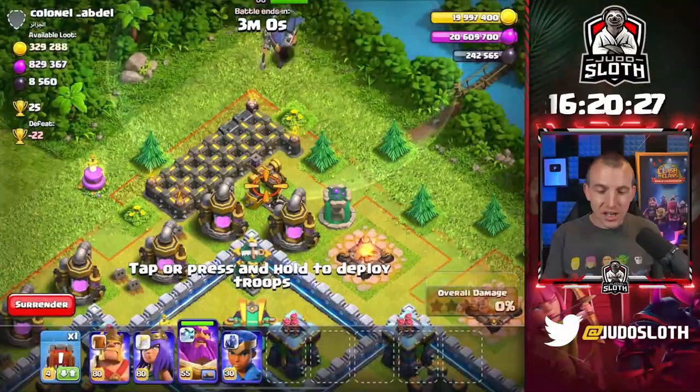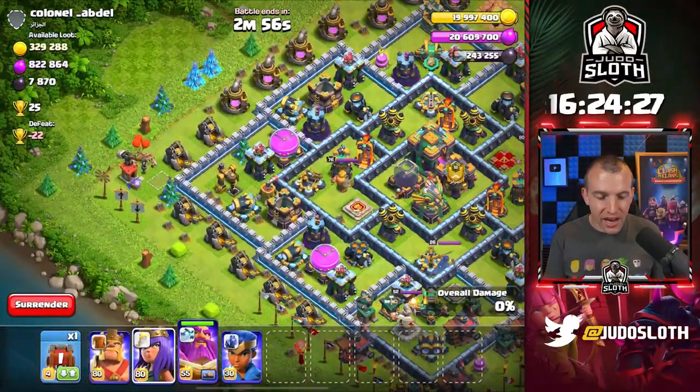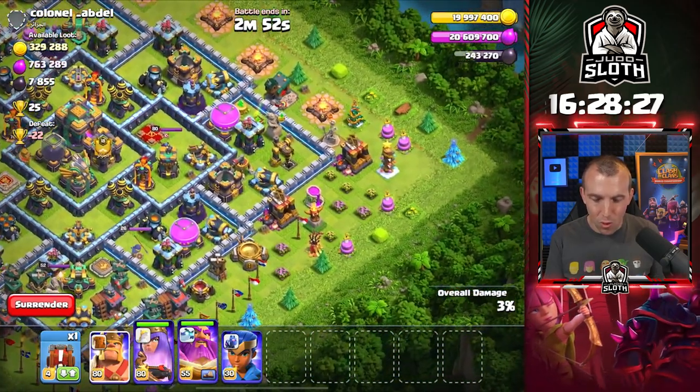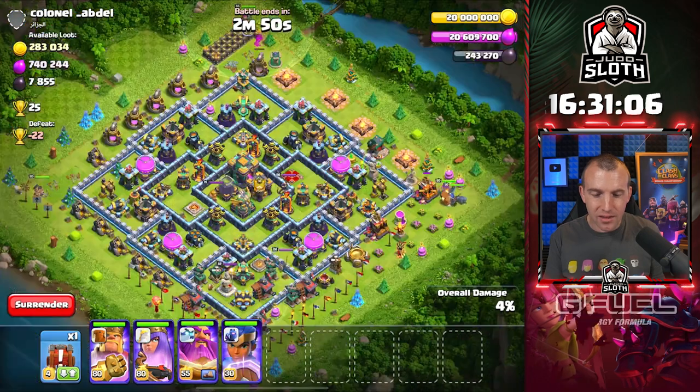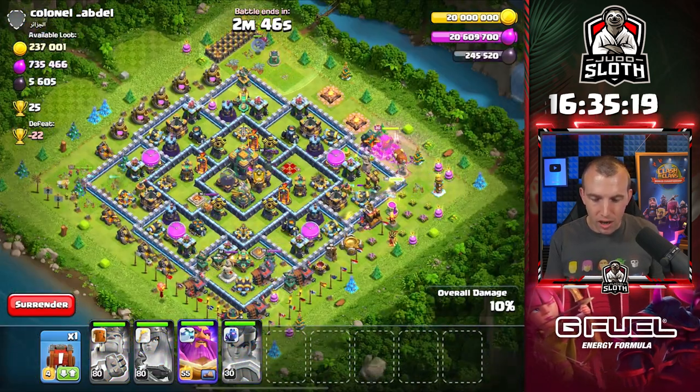There is just loot everywhere today. This is literally the next search — can we get it all? The King would have to go through the wall here. He's got the Yak. Maybe we lose the Royal Champion here. King ability, Queen ability, RC ability.